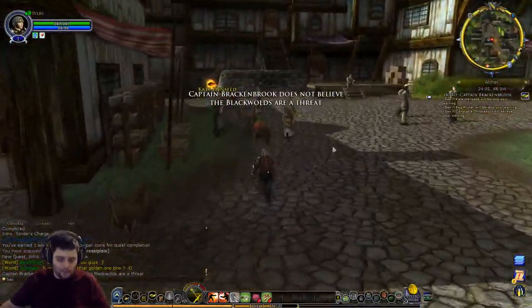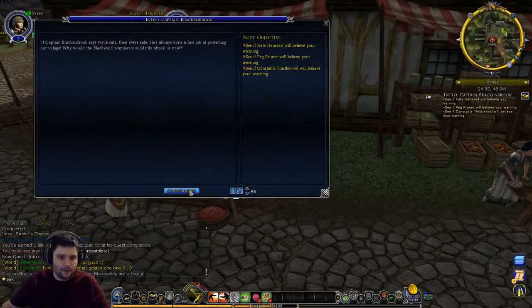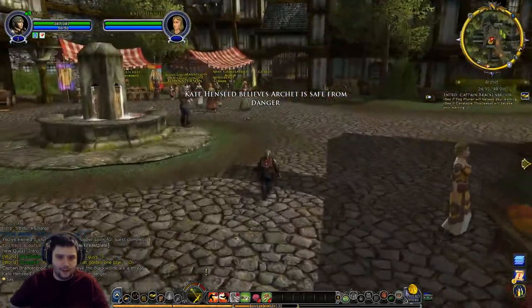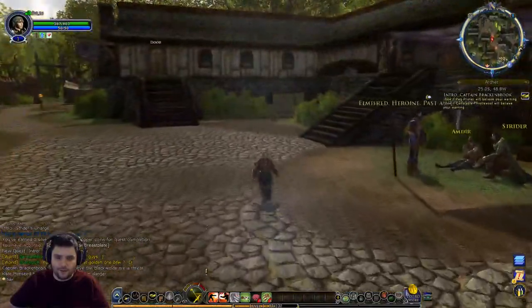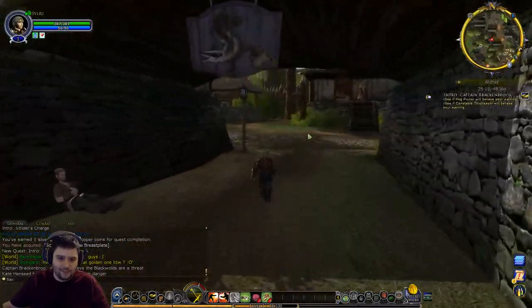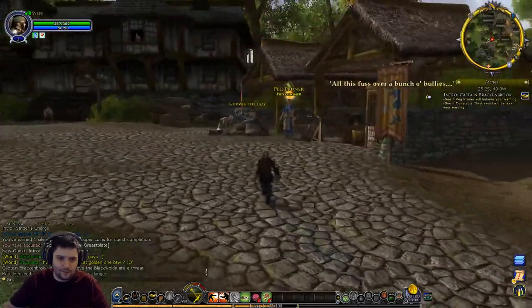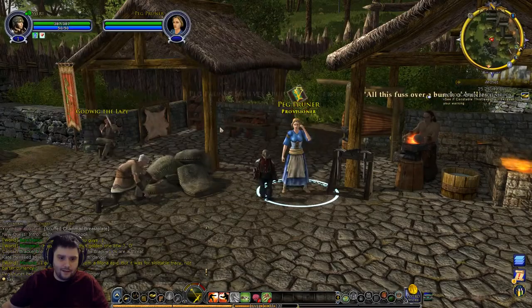I'm not too certain about how the trait lines work yet, though I've seen how some of the class skill quest trait points get used. As far as I can tell, I think we have Fulcrum and Maelstrom as two of the trait lines, and maybe the third one is called Balance. I think Fulcrum is more of a tanky spec and Maelstrom is more of a DPS spec, but we'll see when we unlock it.